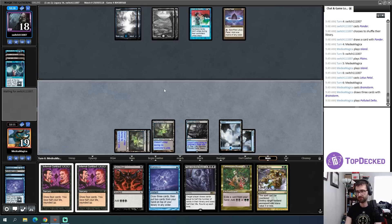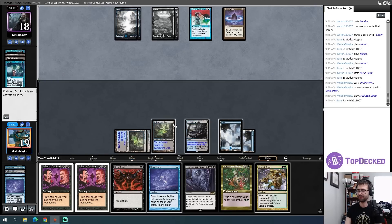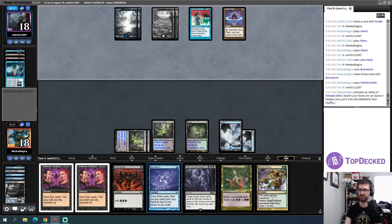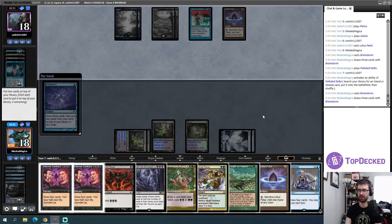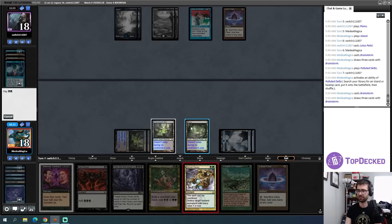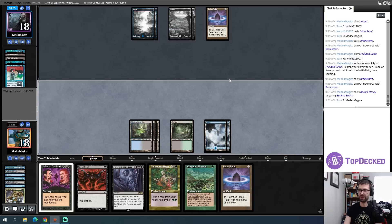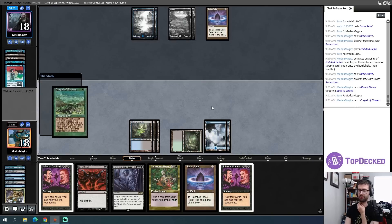But Displacer Kitten is very much a thing that exists — things could get really awkward. I cast Brainstorm first though, because if I find a Defense Grid I'd rather cast that prior to the Abrupt Decay. Carpet of Flowers is really good too. I have a Meditate and an Infernal Contract — I attempt this. It worked, I have a lot of mana to work with. We get to play some fun games. I'll start with Carpet of Flowers.